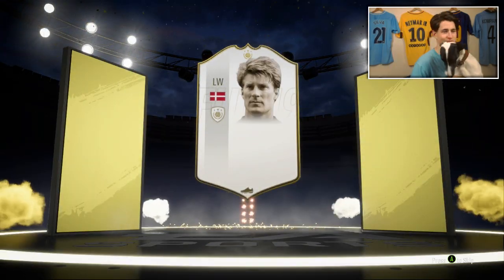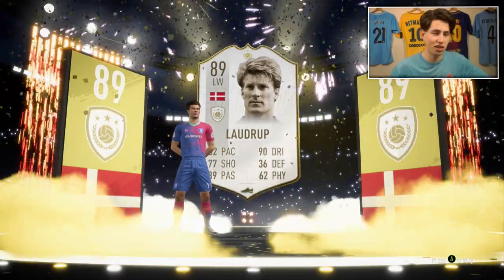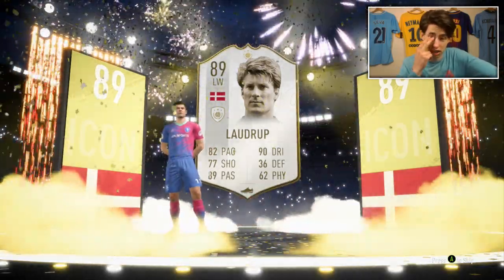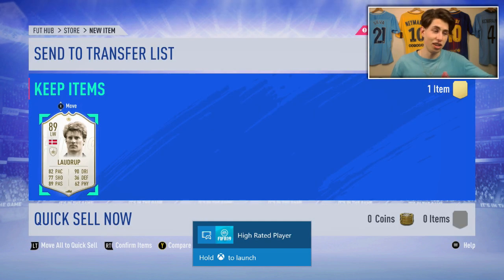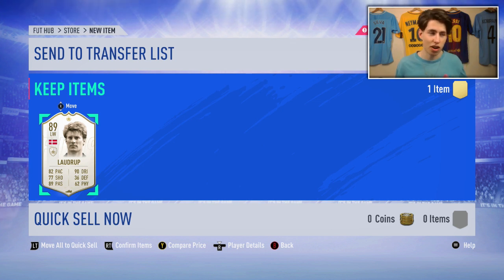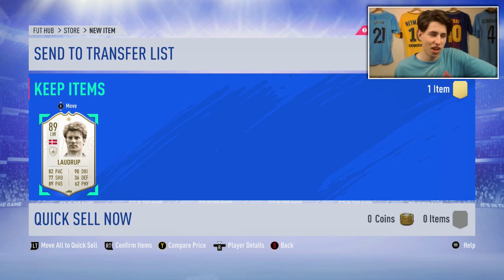Genuinely, that's one of the worst ones. 89 rated — is that Michael or Brian Laudrup? That's actually awful. Look at his card, he's 89 rated with 77 shooting. I've already got Prime Nedved and done his SBC, so it's an entirely useless card. Even if I hadn't, there's no way this guy's getting anywhere near my bench. He's got 82 pace, 77 shooting, and he's a winger. That is awful.